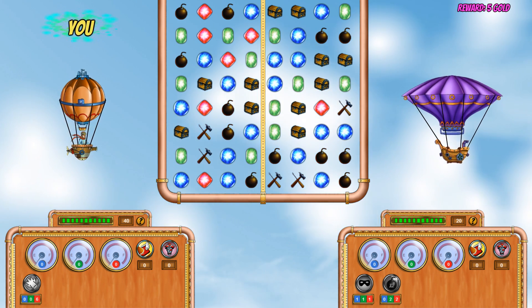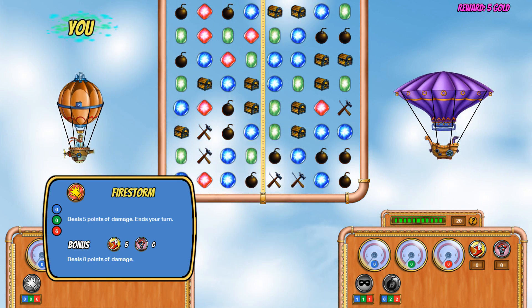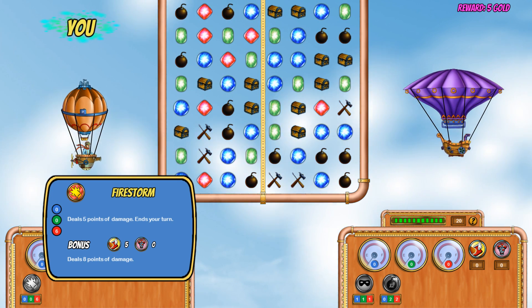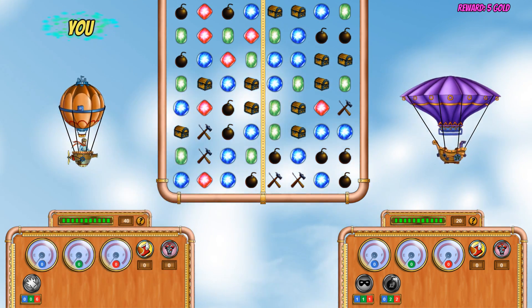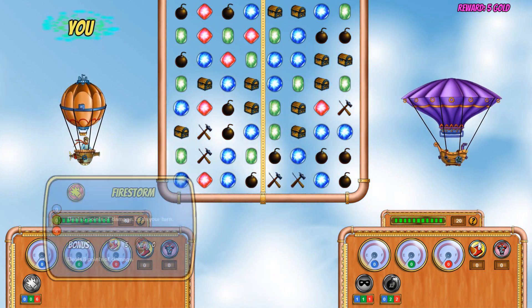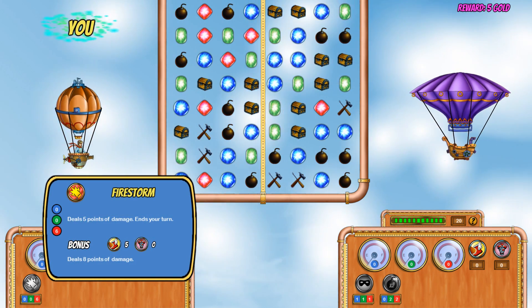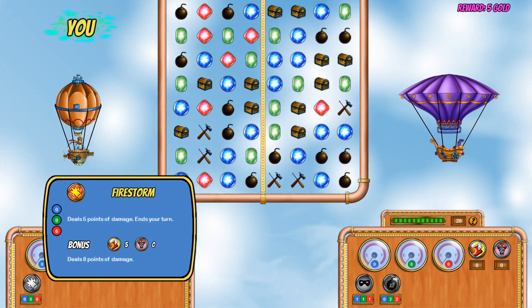You also get skills. I've got Firestorm, for example, which deals five points of damage — to use it I need six of the red gems to charge it up. So that deals eight points of damage and ends my turn.